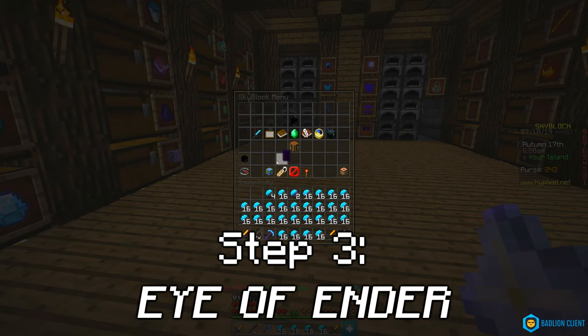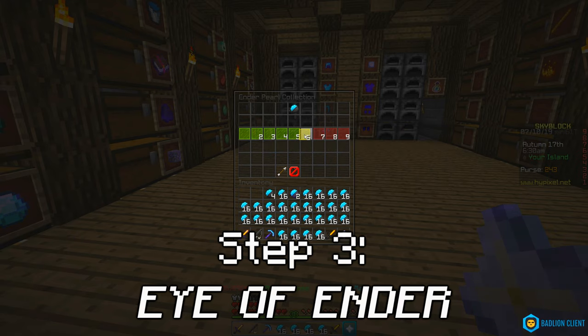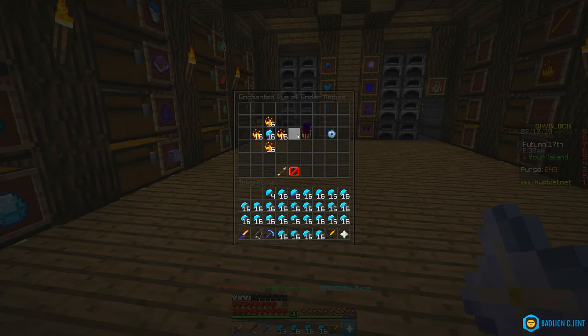For step three — this might take a while by the way — you have to get to enderpearl level six and then craft an enchanted eye of ender, which is made with blaze rods and blaze powder.